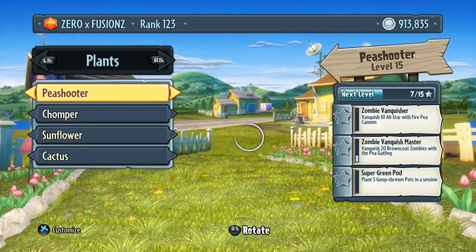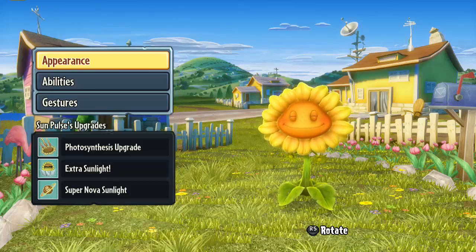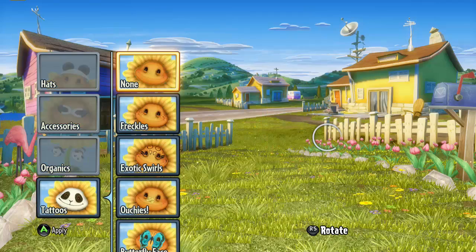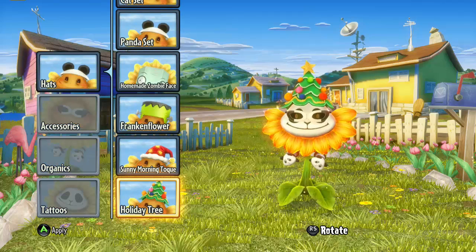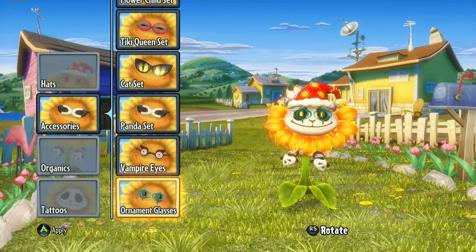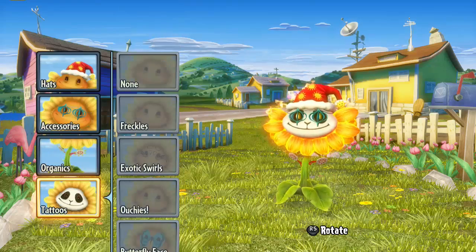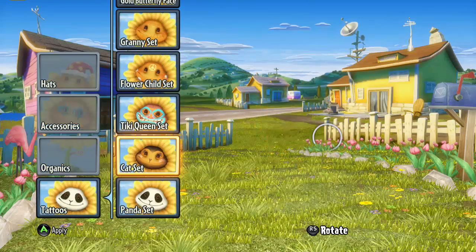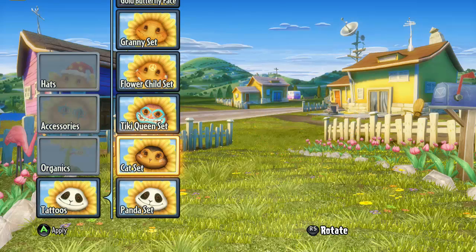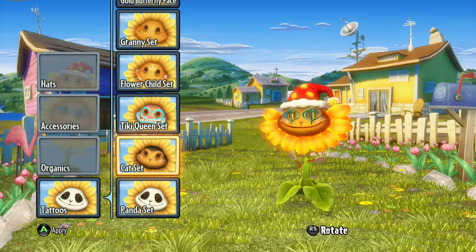I think if I'm going to be the plants, I'm going to be the sunflower — actually, I'm going to be the fire flower. Let's see what we can make it look like. Did we get the Christmas hat? We'll use this hat, it's cute. We also got the ornamental glasses. Did we get anything for holiday decorations? We didn't get anything for the tattoo, so let's see what goes best. I think I'm going to go with this cat set.